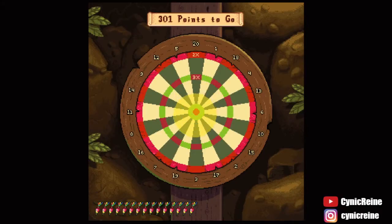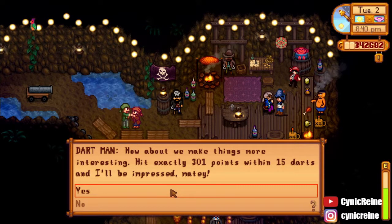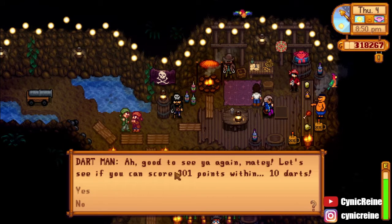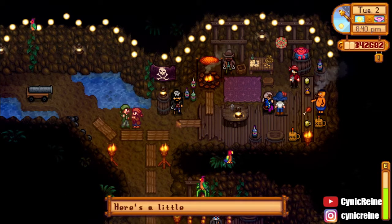The other thing you can do is play darts. The goal is to get exactly 301 points — no more, no less. The first time you play, you'll be given 20 darts. The second time, you'll be given 15 darts. And the third time, you'll be given 10 darts. For each time, you'll be awarded a golden walnut if you win.